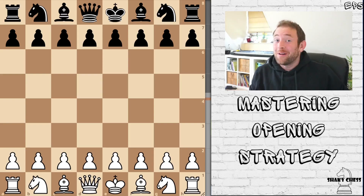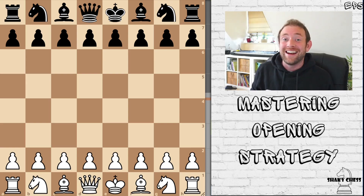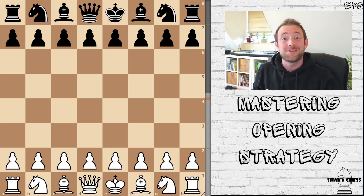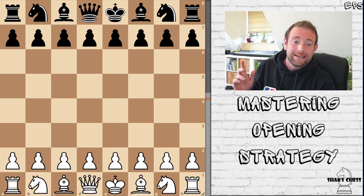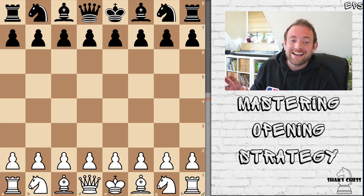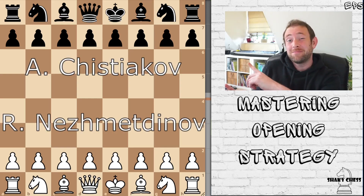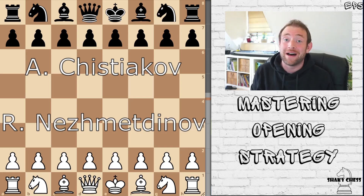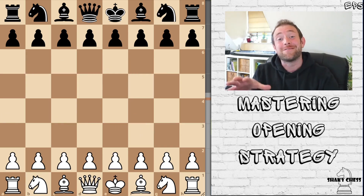Hey everyone, how is it going? Welcome back to the Master and Openings Strategy Series. This is where we look at games through history that have been made famous for their openings and analyse them. This is a game from 1956 — a bit of an older one — between Nezmetinov and Kristakov. It really shows the importance of not playing passively. So let's dive right into it.